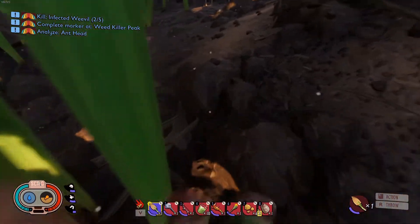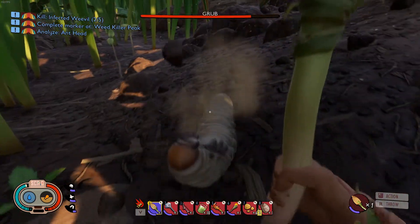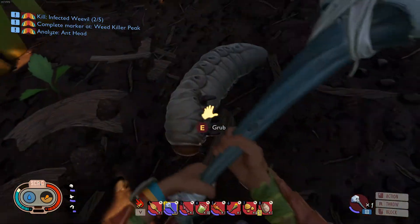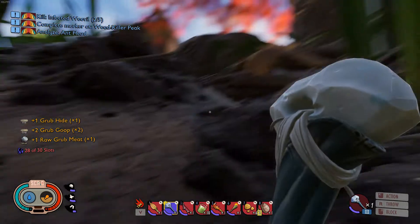You're going to want to keep a lookout for this kind of movement in the ground. As you can see, we have a grub moving over here. You're going to want to dig him up and then use a tool and knock him out, and then you can harvest them — one grub hide, two grub goop, and two grub raw meat.